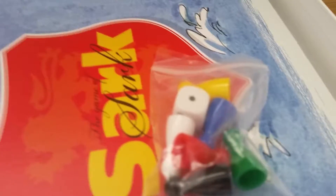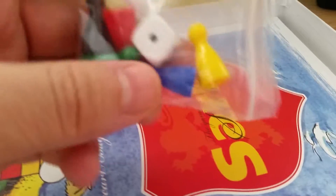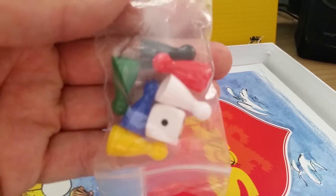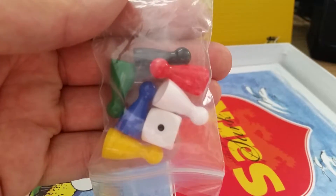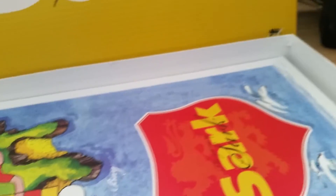There's your little die and your counters. There's only one die in there and six counters — yellow, blue, red, green, black, and... did I say green again? So there's that one as well.